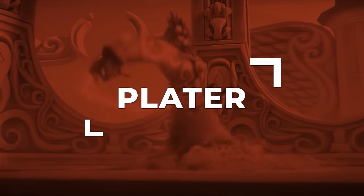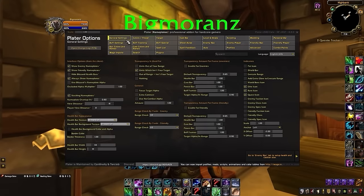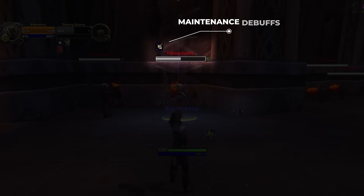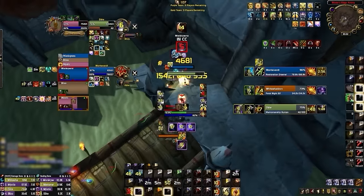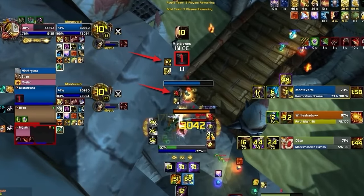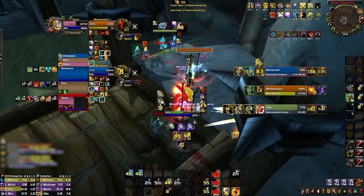Our brand new Plater profile might be the most powerful part of our add-on package. Instead of having millions of different debuffs cluttering your screen, we customize Plater to display information clearly in a few different places. The top left of each nameplate is where we put the most important maintenance debuffs, including dots, slows, and so on. Our profile gets even more OP and can actually help you make better plays and maximize damage in arena. Any important enemy defensive CD will be displayed on the top left of the nameplate, allowing you to swap immediately if needed.